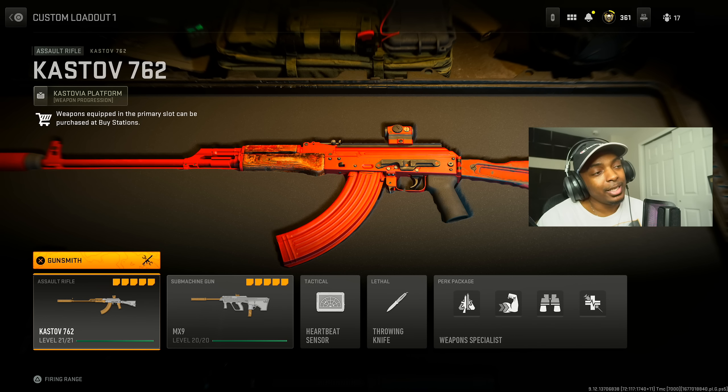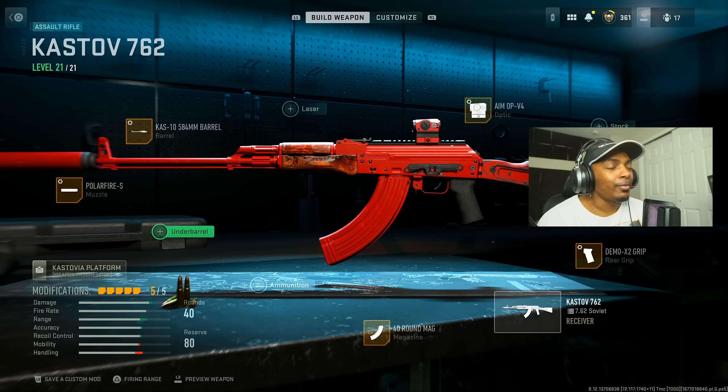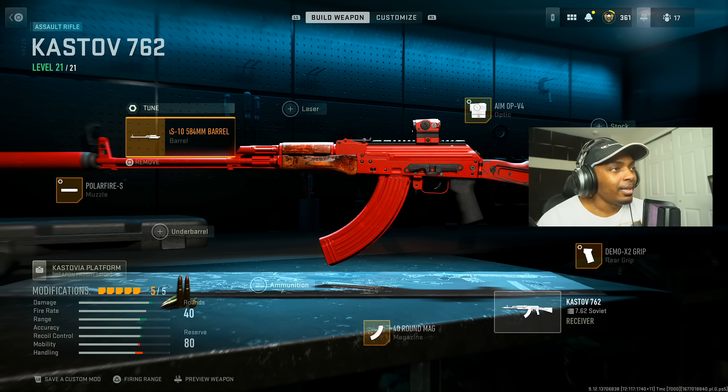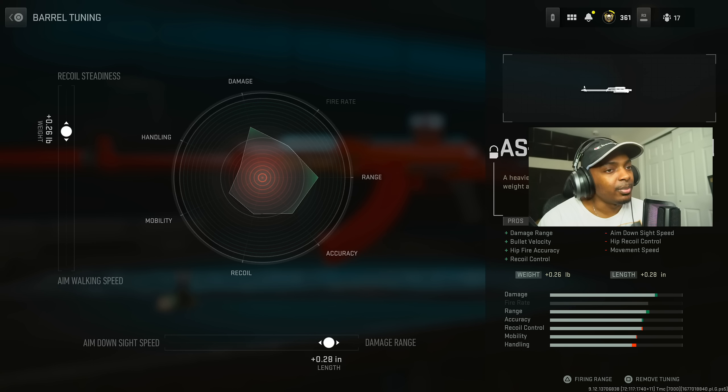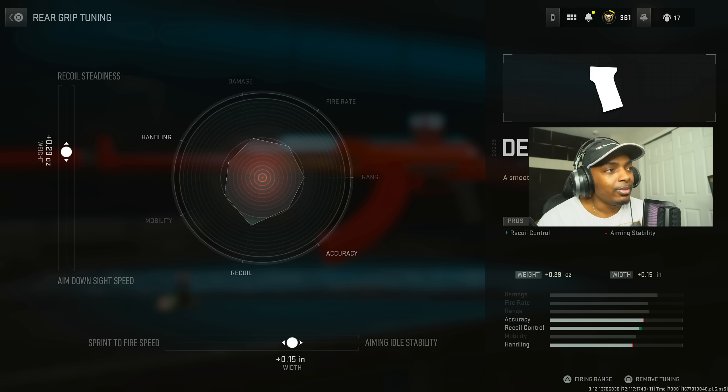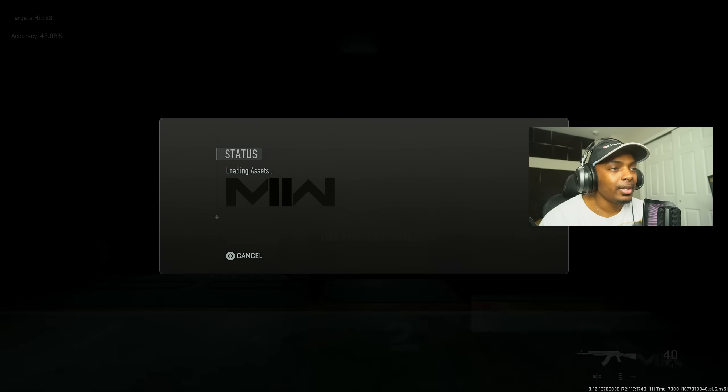Next we're moving on to the Kastov 762. This weapon takes a little more effort but hits very hard and is a fantastic weapon — you also get more mobility. Put on the Polar Fire S for sound suppression, bullet velocity, damage range, and recoil smoothness — increase the bullet velocity by 0.81 inches and the recoil smoothness by 0.72 ounces. Put on the Kastov 10 to 584mm barrel for damage range, bullet velocity, hip fire accuracy, and recoil control — increase the damage range by 0.28 inches and the recoil status by 0.26 pounds. Put on the Aim Out V4, max out the far range.